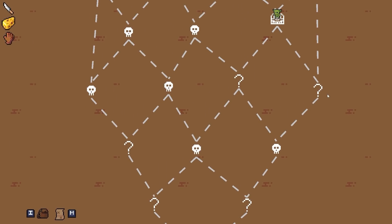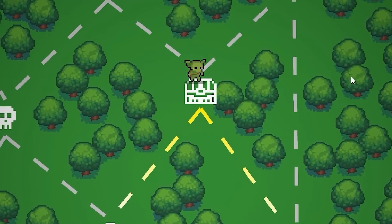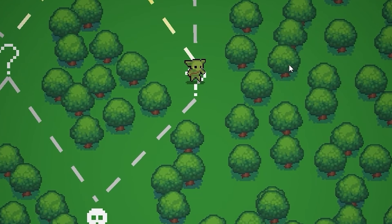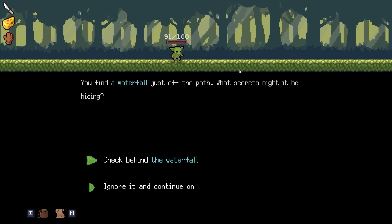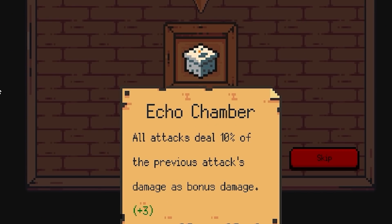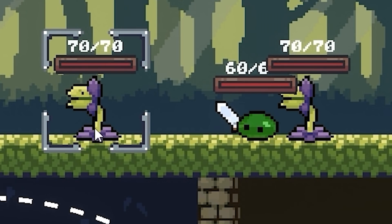I think I'm gonna go to the right and then stay down that wall. I didn't mean to fire there, but luckily I fired to the right anyways. I've had too much coffee, I've got an itchy trigger finger. I find a waterfall just off the path - what secrets might it be hiding? An echo chamber!